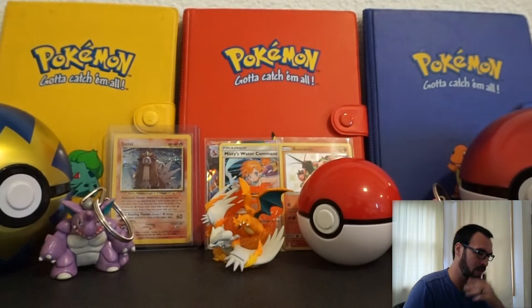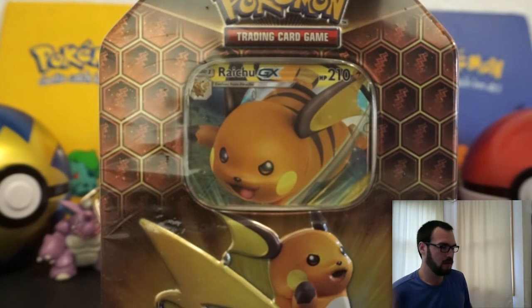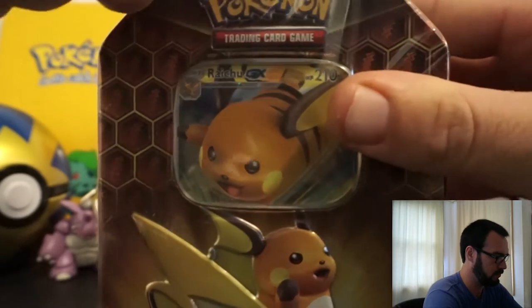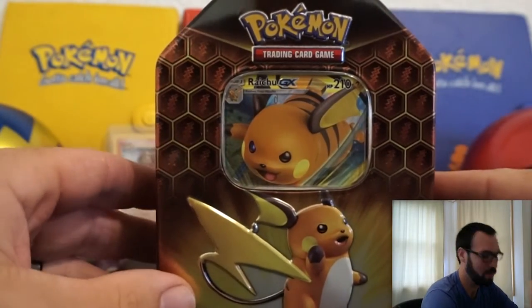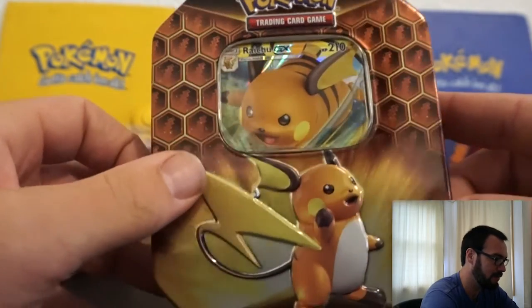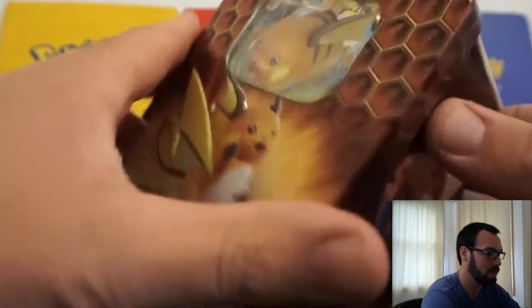All right, let's jump right into the Raichu tin. I didn't really want to open this one because Raichu I think is going to be one of the harder ones to find later. But we're going to do it anyway because I like you guys that much. There could be something in here — there could be something not. Let's try it.